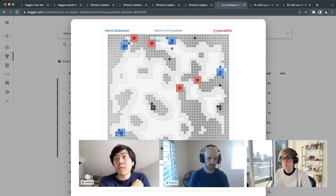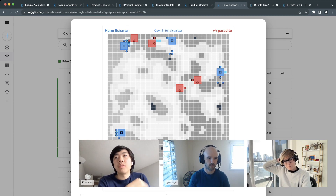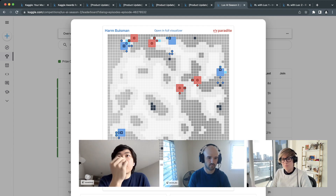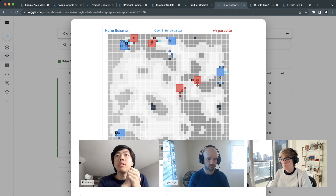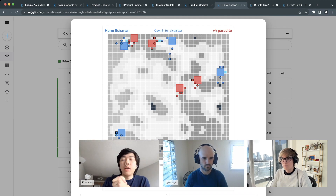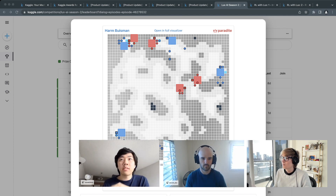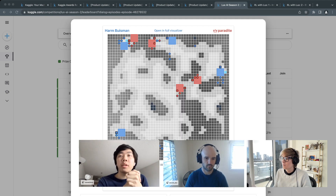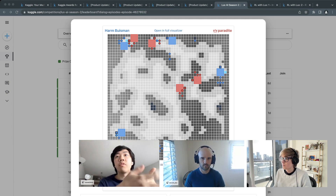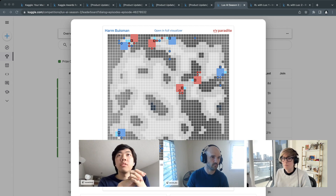The theme this year is Mars — you want to terraform Mars, or prevent your opponent from doing so. Factories build robots: the big square ones are heavy robots and the circle ones are light robots. All robots can dig and mine resources such as ice and ore, and bring them back to factories to be refined into water and metal.